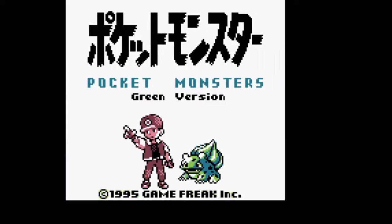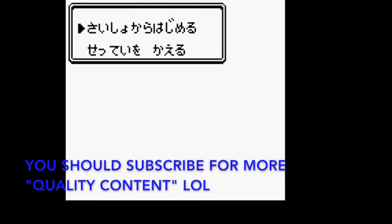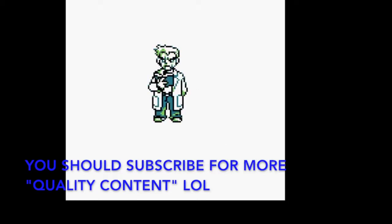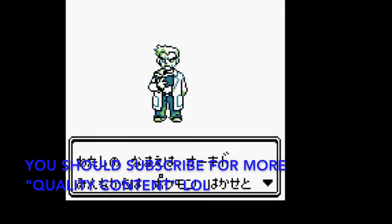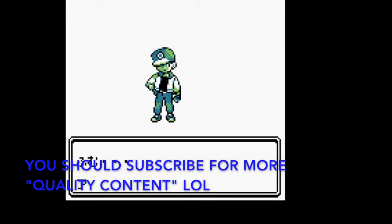Hey everyone, today I'm going to be showing you how to beat Pokemon Red and Green in a very short amount of time. Pokemon Red and Green were only released in Japan, and they were the earliest versions of Pokemon that were ever released. This glitch is the only version that it works on, so you have to do it in the Japanese Pokemon Red or the Japanese Pokemon Green.